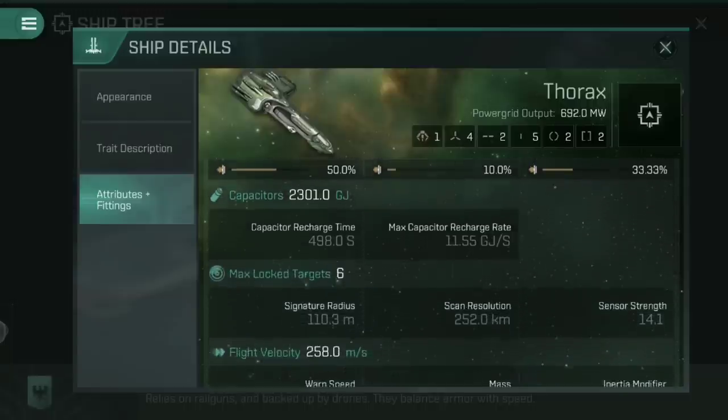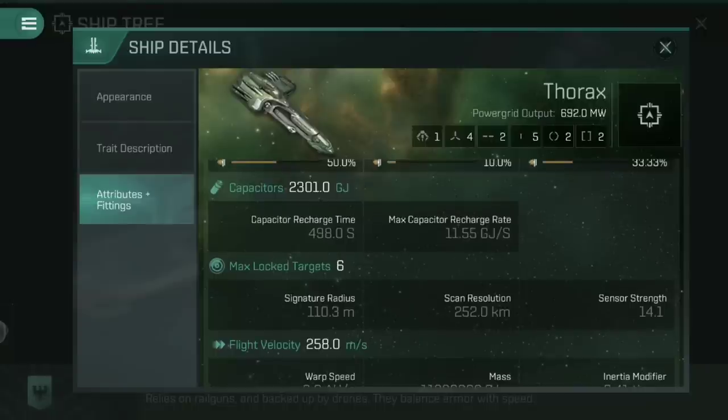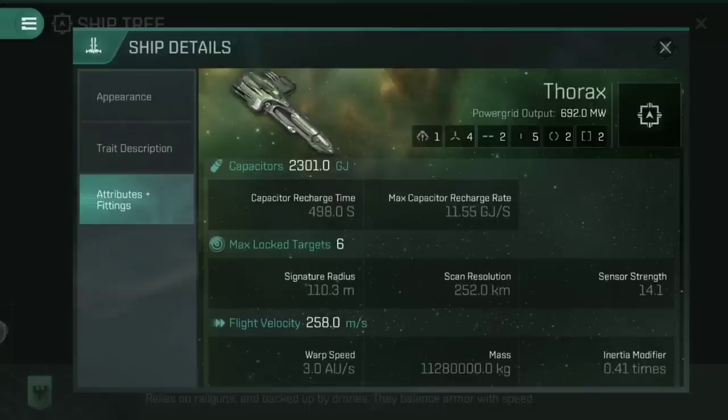As we scroll down the rest of this, you'll see it's got a smaller capacitor and a smaller power grid than the Mala, but of course it doesn't require as much to fire its weapons. You're mainly going to be going for things like railguns here, which don't require as much as energy cannons and lasers do. Otherwise, maximum lock targets and similar stats are pretty much the same, but it is a slightly larger signature radius, which means you do get hit that little bit more.